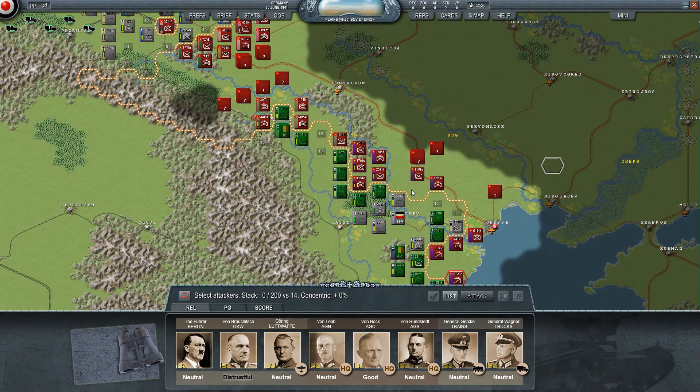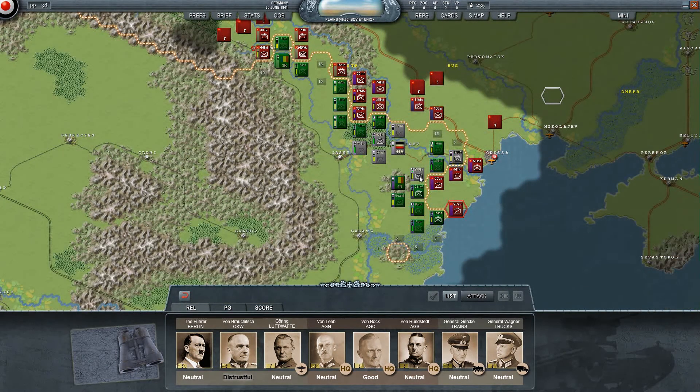Hello everyone and welcome back to Let's Play Decisive Campaign's Barbarossa with Mühle Cucumber. So last time we had the Romanian disaster happen.